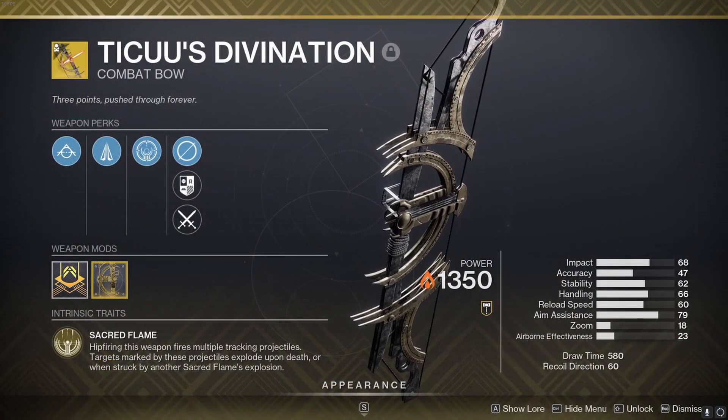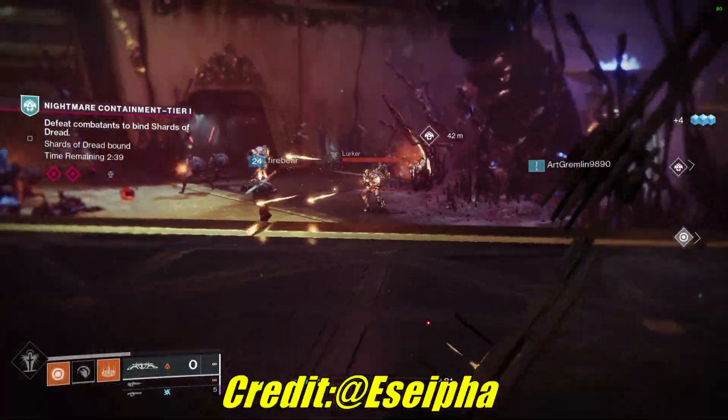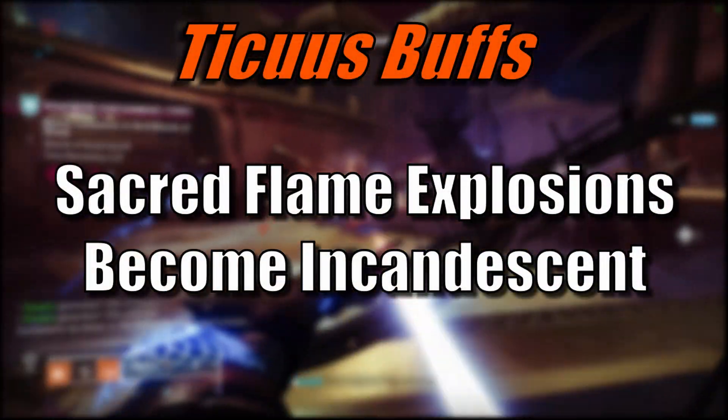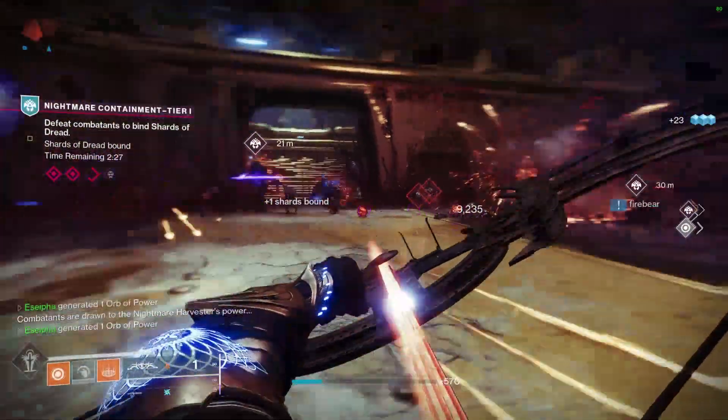Teeku's Divination, the Solar Bow, has the exotic intrinsic Sacred Flame. Hipfiring the bow fires seekers to mark targets, and killing these marked targets causes them to explode. A good update to this perk would be to turn those explosions into incandescent explosions, spreading Scorch and ignitions everywhere, making this a top add clear option.